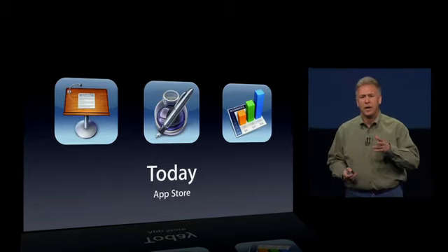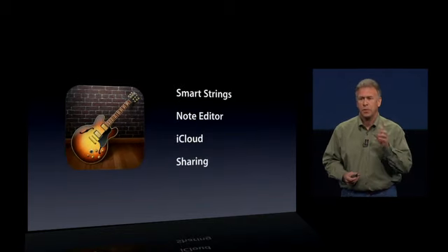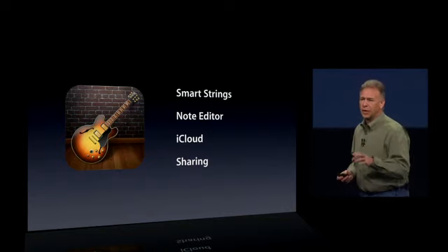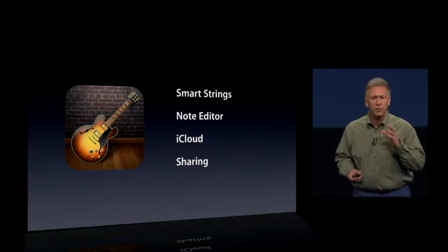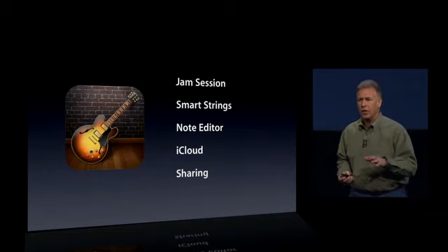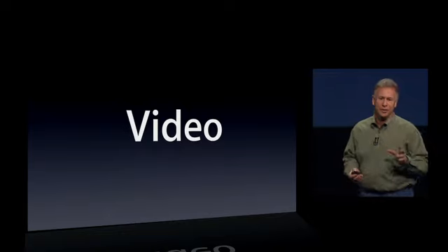With the iPad 2 we also introduced iLife applications — GarageBand and iMovie — and they're being updated as well. GarageBand has a new version with great new features. Smart strings join smart guitars, smart keyboards, and smart drums so you can have your own string orchestra accompanying your music. There's also a note editor so after you've created your song you can go back and change your performance. You can use iCloud to make sure you have your songs on all your devices, and there are great new ways to share songs with friends. The best new feature is something we call Jam Session — up to four iOS devices running GarageBand can all play together and at the same time create a new song over Wi-Fi or Bluetooth.